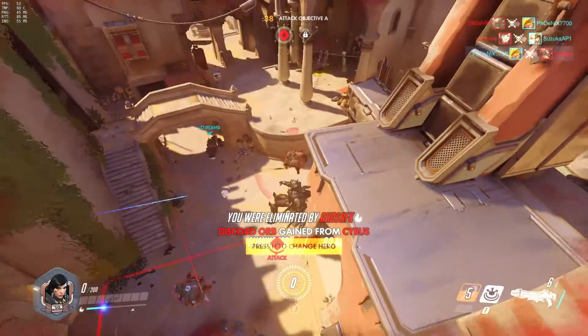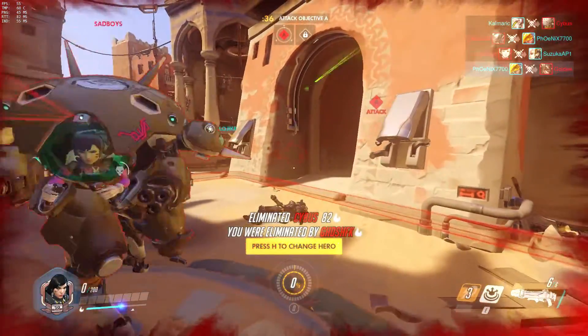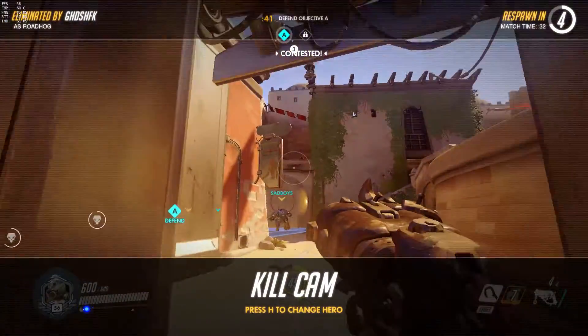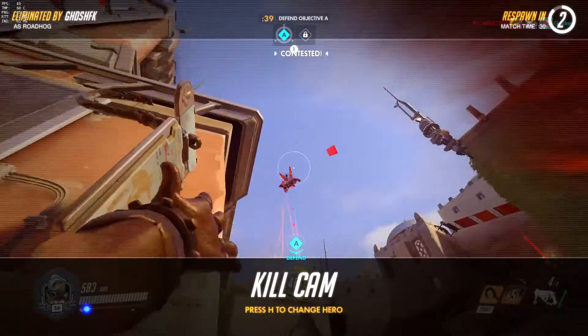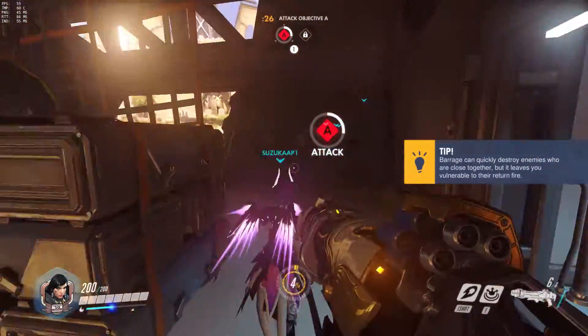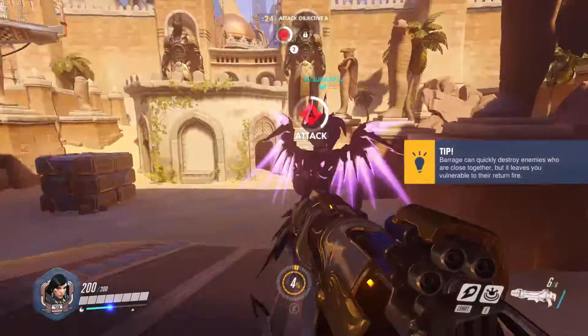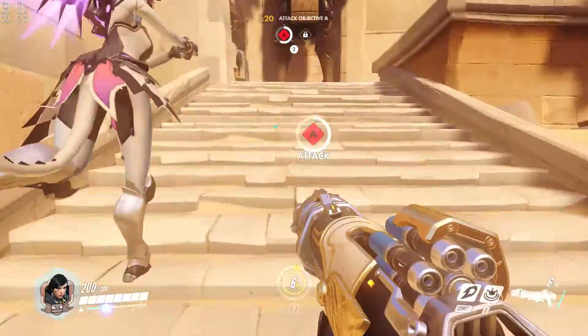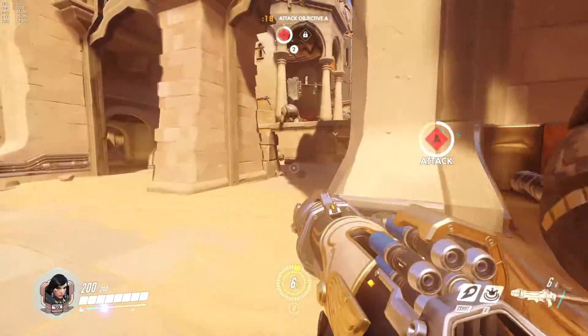Farrah is also a great pick for King of the Hill maps. Since it's a constant deathmatch, you can stay out of focus much easier. Your ultimate works so much more often because of the never-ending 5v5 over the point. Plus, you can knock people off the map with your knockback grenade. Honestly, besides getting away from a Mei or Roadhog, that's the only reason that ability exists.